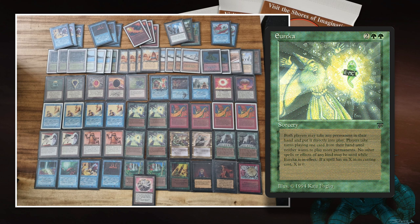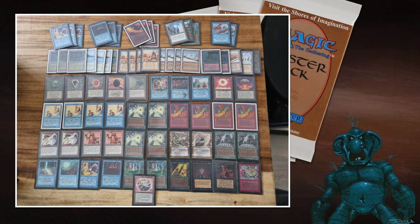Eureka's current Oracle text reads: starting with you, each player may put a permanent card from their hand onto the battlefield. Repeat this process until no one puts a card onto the battlefield. Even if your opponent says they're done, you can just continue. So when you play Eureka, it's a guarantee that you can play out all the cards in your hand. It's super cool, and it works really well in this deck because we see a lot of fat big creatures with high casting costs — but you don't have to pay that casting cost because you've got Eureka.